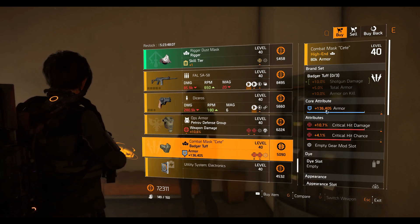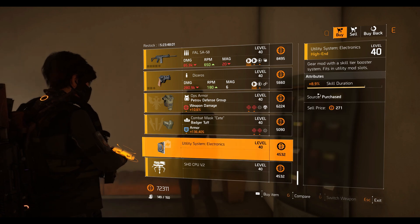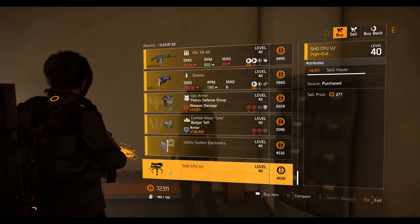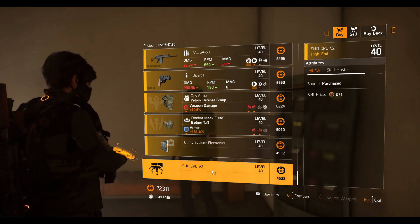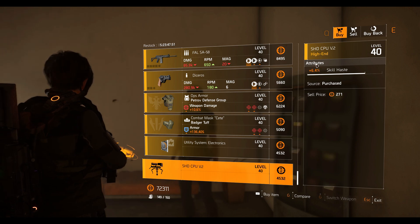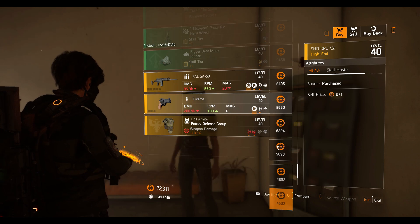Next we have the Badger Tuff mask with 136,405 armor, 10.7% crit damage, and 4.1% crit chance. There's also a Utility System mod with 8.9% skill duration, and an SHD CPU — that's a turret mod — with 6.4% skill haste. I get confused between turret and drone sometimes, sorry about that.